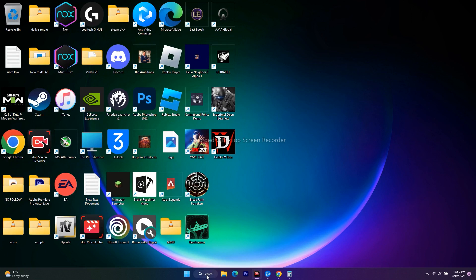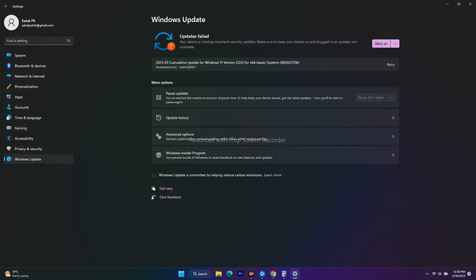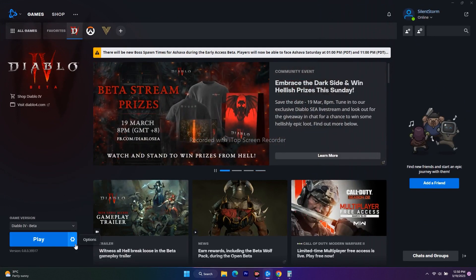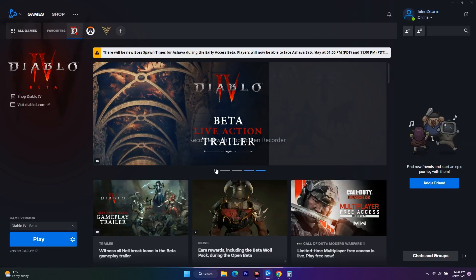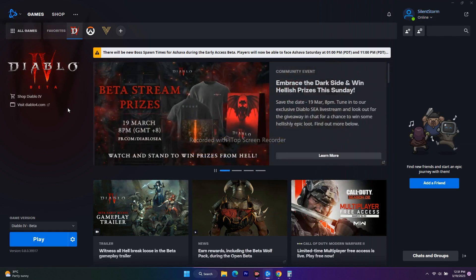The last fix is to update Windows. Go to Settings > Windows Update and install any cumulative or KB updates available. If none of the above steps worked, try uninstalling and reinstalling the game — but when reinstalling, change the installation location to a different local disk than the one you used before. These are all the possible workarounds for Diablo 4 beta crashing and related issues. If you found this video helpful, please subscribe and click the bell icon for more notifications.